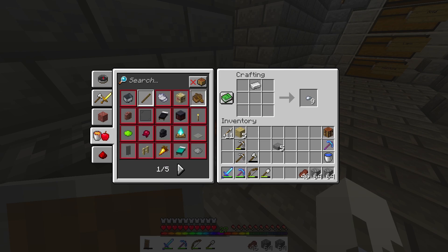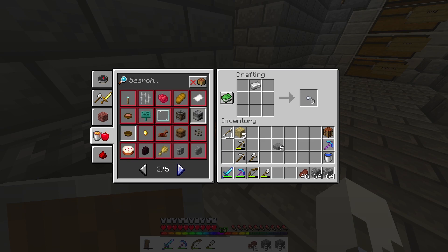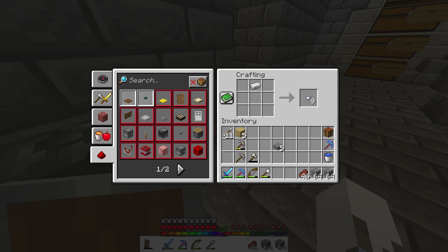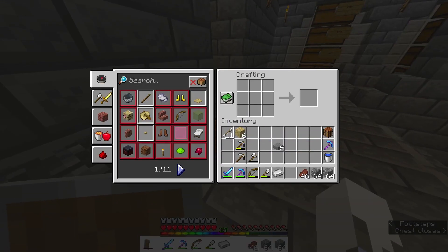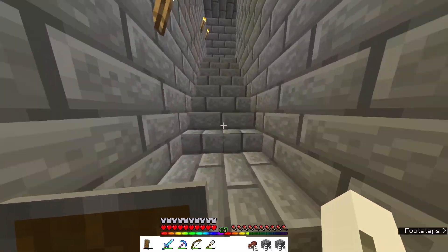I did something wrong — how do I make a shield again? Oh heavens. I legitimately forget how to make this. How am I drawing a blank? I'm like brain dead right now. How do I make it — oh, it's right there. Oh, I'm one short. Not my day I guess. Okay, now let's go!